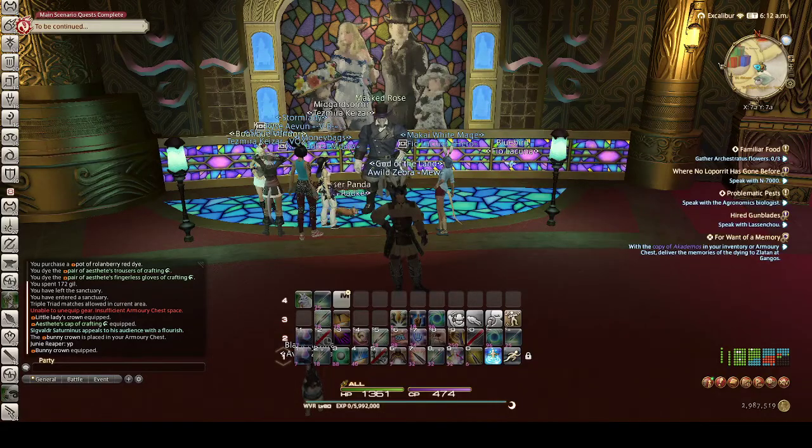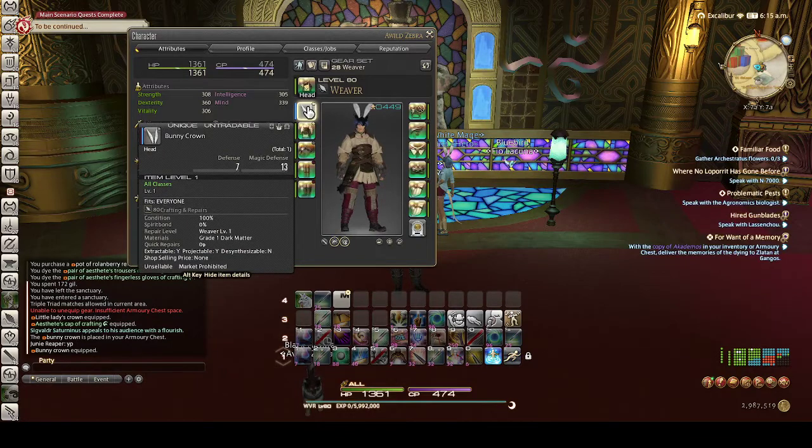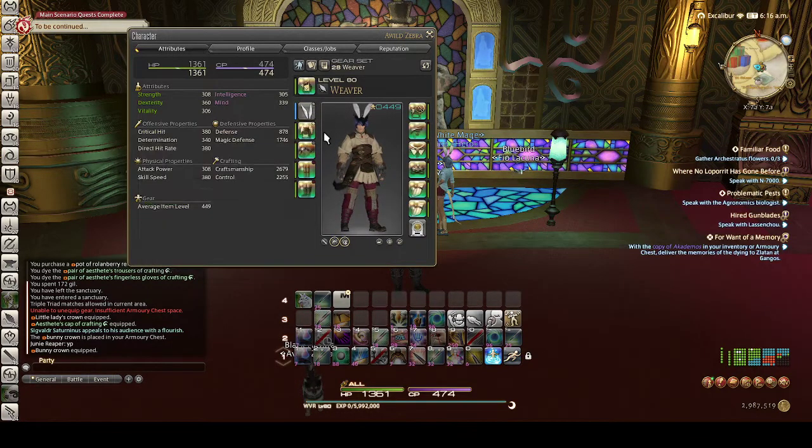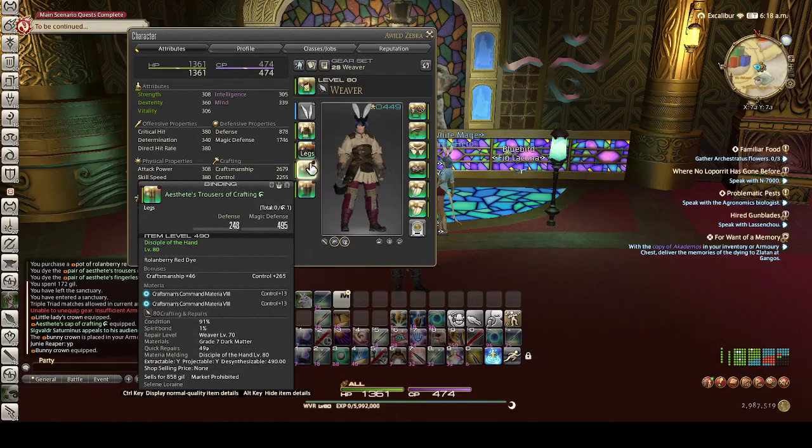Hello and welcome to week 227 EZ80 Fashion Report. This week for EZ80, the three items needed are: the bunny crown, which can be bought from the Golden Saucer MGP attendant under the second slot; any dyeable handpiece with the slate gray dye; and any dyeable legs with rolling berry red as well.